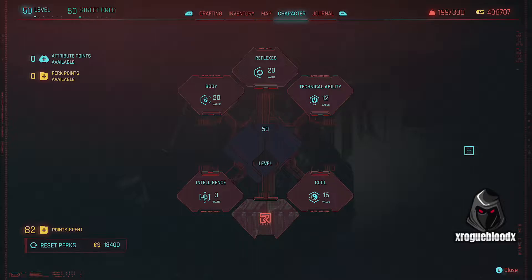Now with this build there are better builds out there that focus solely on the Sandevistan, and some attribute point allocation could be better here, but I've made it work and we'll go over the points that could be redistributed. So with my build we've got 20 in Body, 20 in Reflexes, 12 in Tech, 16 in Cool and 3 in Intelligence. Now for a perfect build you'd be looking at 20 in Reflexes, 18 in Body, 18 in Tech, and then the rest spread out however you'd like between Cool and Intelligence.